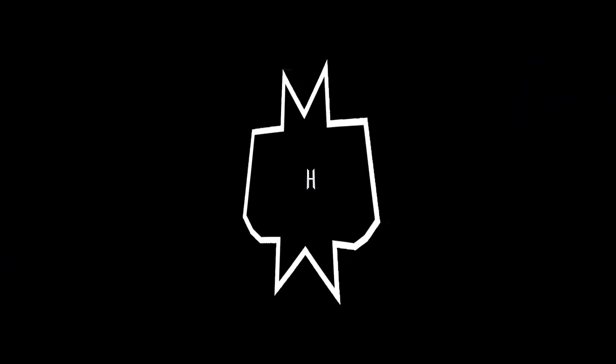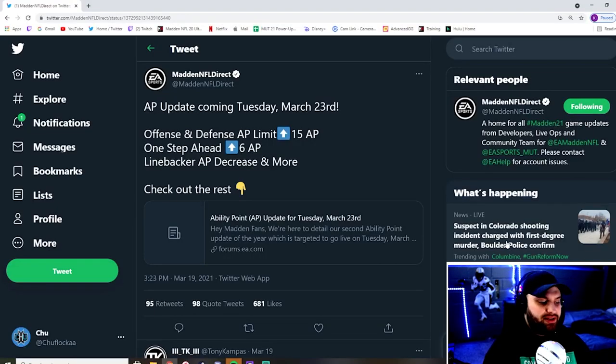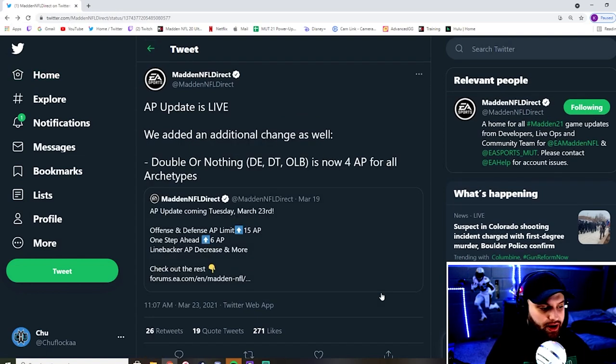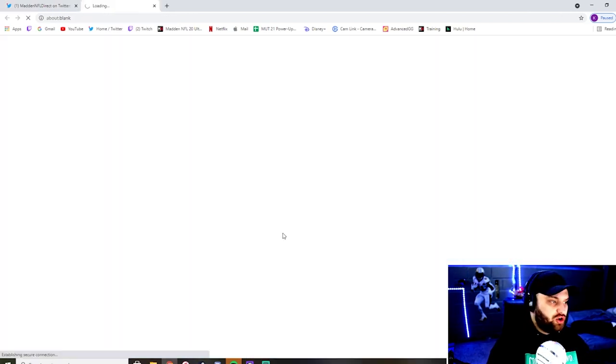Let's go take a look at the new patch notes before we head into the actual abilities. A couple days ago they tweeted that they were going to be upping the AP — One Step Ahead up to 6 AP. And they just tweeted today — this was not in the patch notes — they are going to be moving Double or Nothing to 4 AP instead of 2 AP, pretty much making the ability non-usable, especially when it's more AP than an edge or other pass rushing abilities.